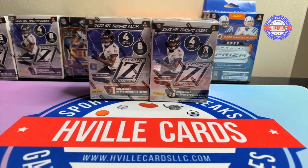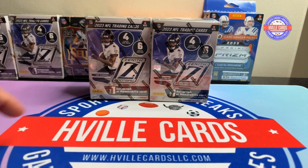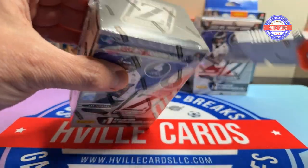Today we're just going to do two of these Zenith Blasters, where you can either get an autograph or a napkin card. You guys know the deal — you know what's in here already. So let's just do it.